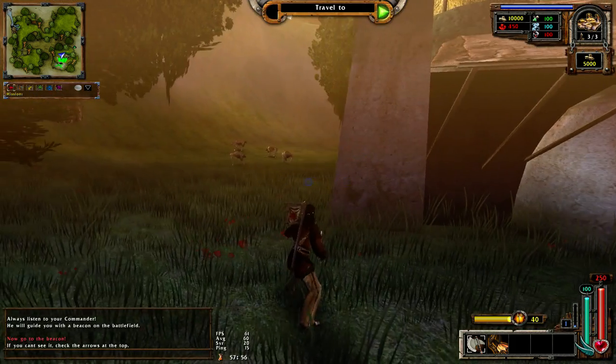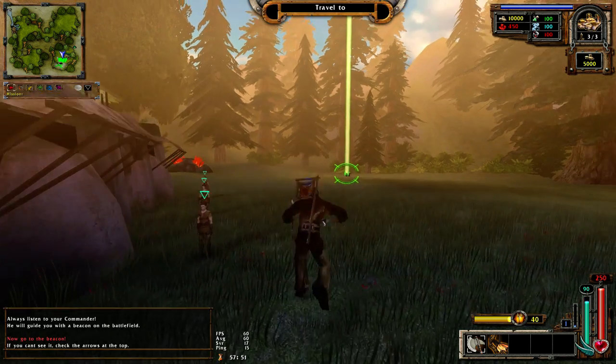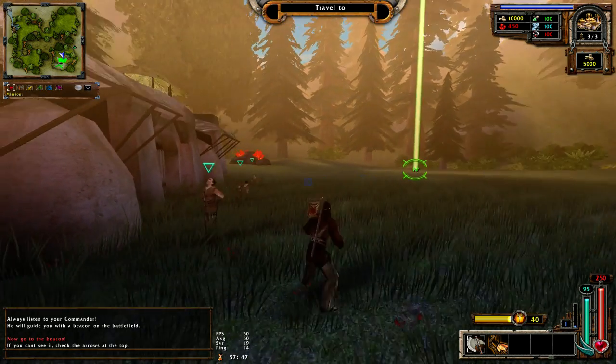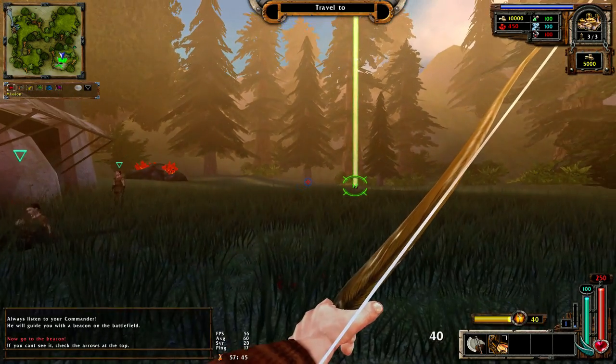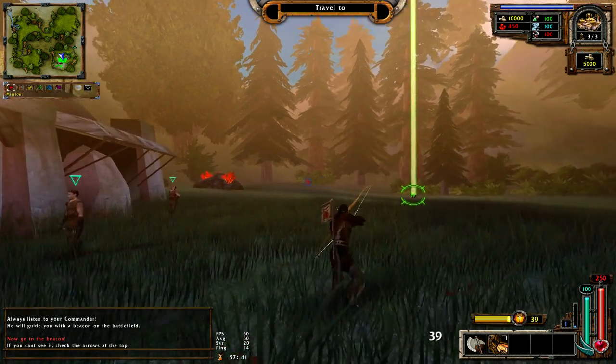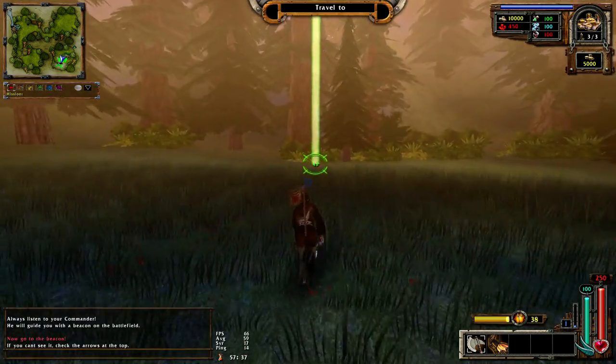You can move using W, A, S, D as always. Jump with the space bar. You cannot crouch apparently. But you can change your mode of shooting - you can shoot like this, and you can also shoot like this. You can switch between them as much as you want.